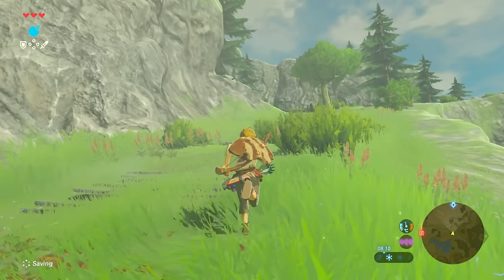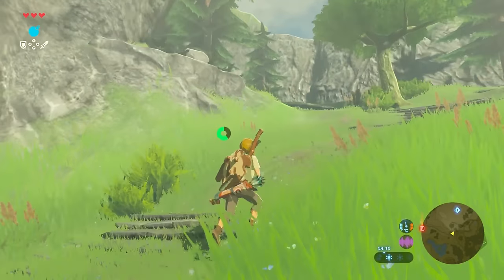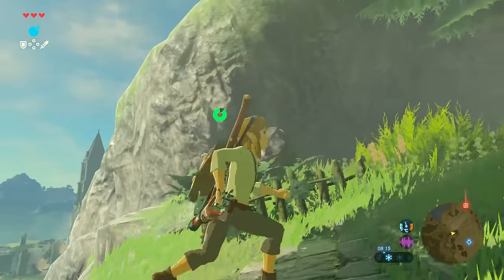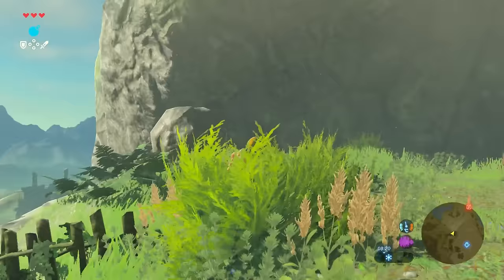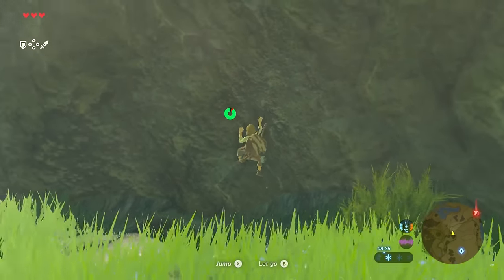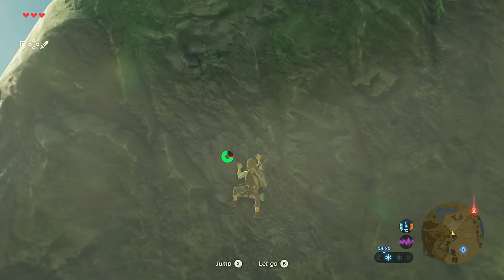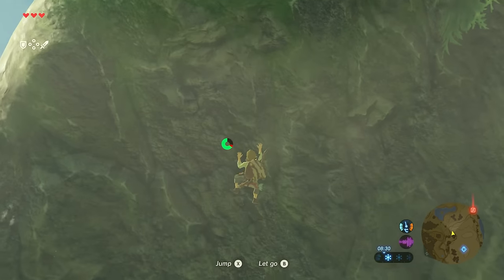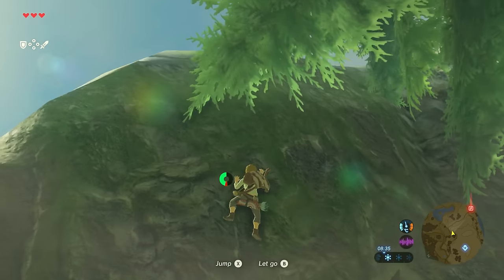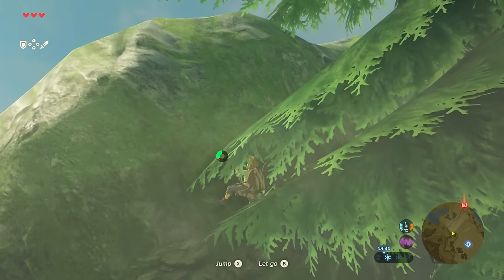We're going to keep heading up and do a little bit of climbing. The reason we're climbing here is because it gives you a better vantage point to take on the one fight you need to do. Don't use X on this wall to speed up your climb — it's too high and you'll essentially get close to the top and then just fall to the bottom. Make sure you just climb all the way, which is a little bit time consuming — not as tiring as it is for Link though.